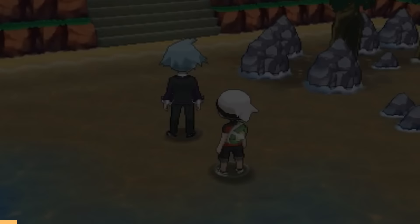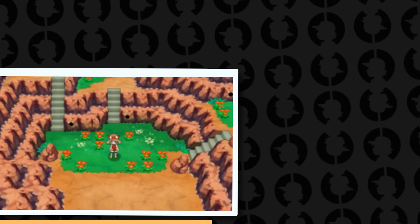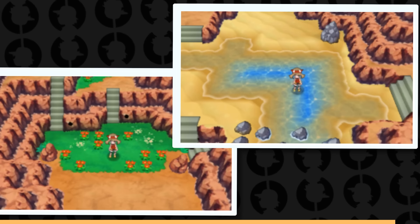Both the Secret Shore and Secret Meadow are mostly empty — no wild Pokémon and no trainers. The Secret Meadow is a small meadow of grass and flowers surrounded by cliffs, and you can find one of six different secret spots for your secret base there. The Secret Shore works in the exact same way — there are six secret spots spread throughout the area where you can make bases, and that's really about it.